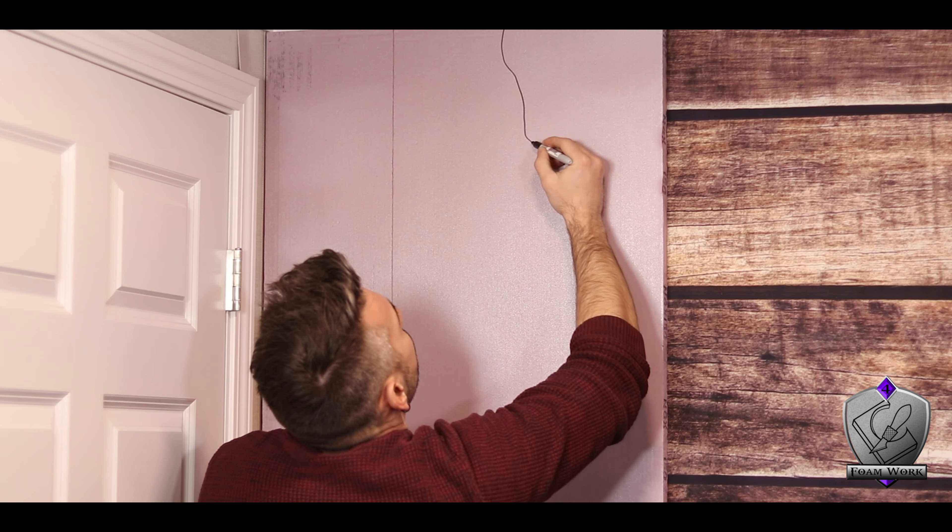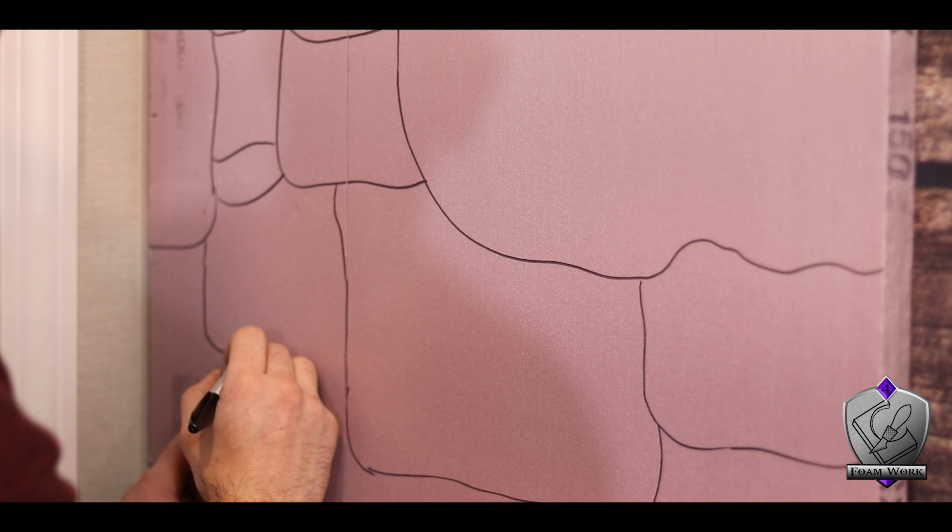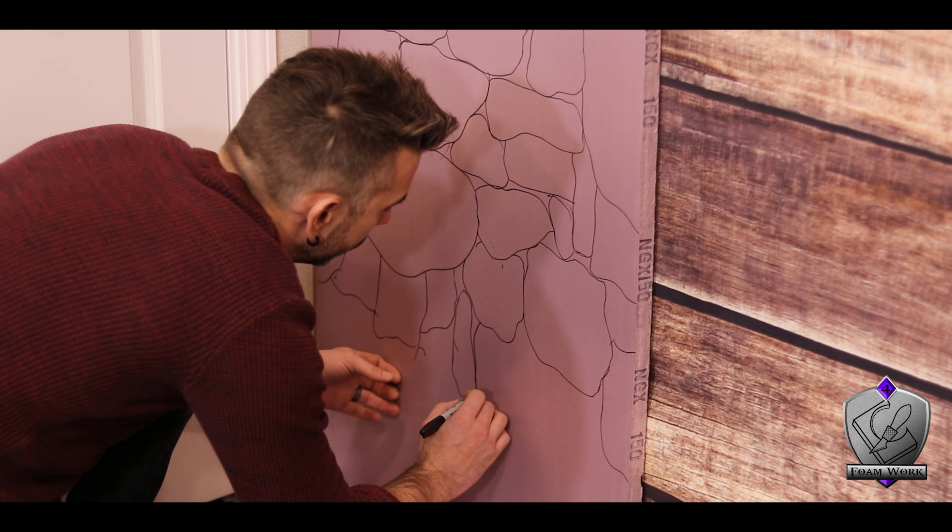Now to get my stone design onto the foam, I just attacked it with a Sharpie marker, laying out random shapes that look vaguely like stone to me where I thought they'd fit in. Honestly, not rocket science. Stone walls, by their nature, aren't going to be perfect and symmetrical — unless it's cut stone, it's all going to be jagged and mismatched. That being said, if you're worried, definitely pull up a picture on your phone and use that as a reference.